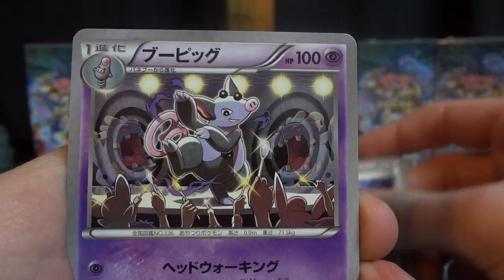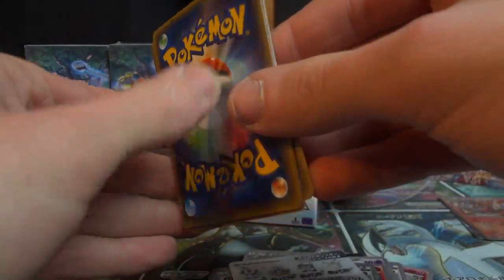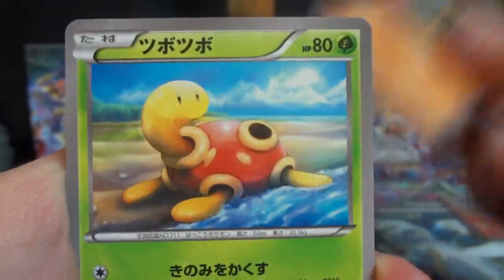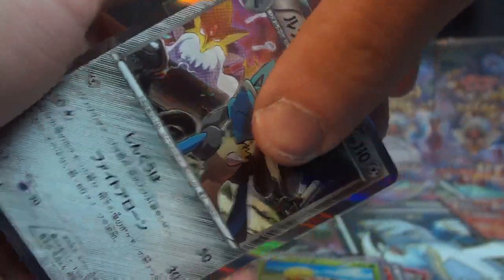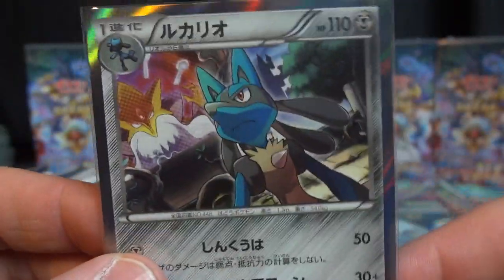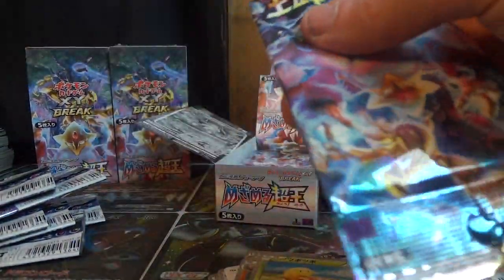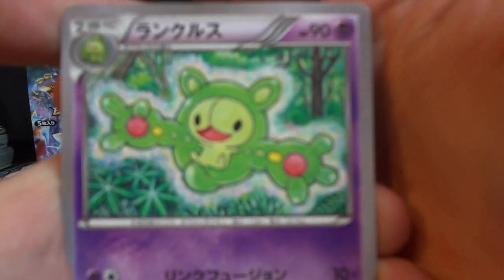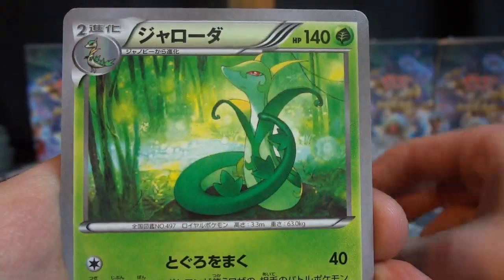Moltres, Minccino, Helix Fossil, Grumpig, and Alakazam Spirit Link. And there's another Lucario Hollow. I like how other Pokemon are making cameos in these artworks, but it's at no point unclear who the Pokemon card is actually for, because it has happened from time to time where it's like who's supposed to be the focus? But not really in this set. Uniqlis, Fennekin, Mandibuzz, Pupitar, and Serperior — a pretty powerful pack there.